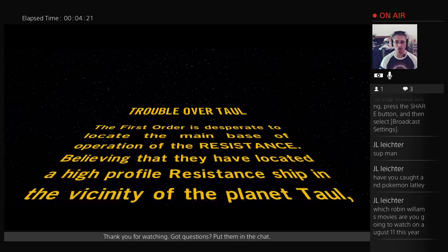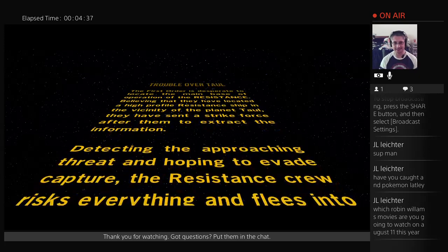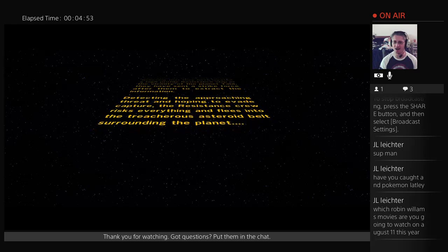Trouble Over Tal: the First Order is desperate to locate the main base of the Resistance. They believe they've located a high-profile Resistance ship in the vicinity of the planet Tal and have sent a strike force to extract the information. Detecting the approaching threat and hoping to avoid capture, the Resistance crew risks everything and flees into the treacherous asteroid belt surrounding the planet.